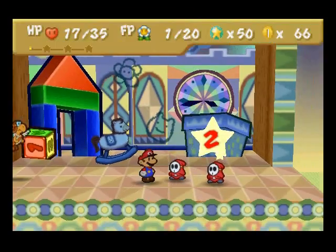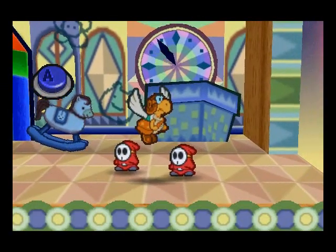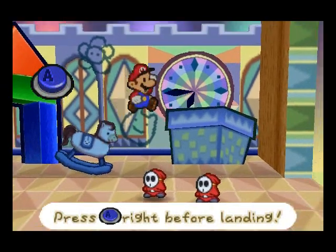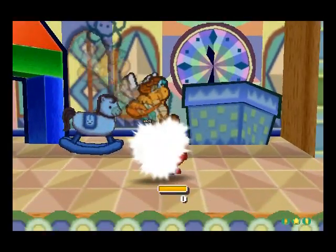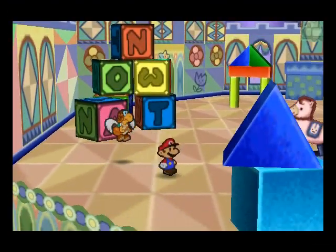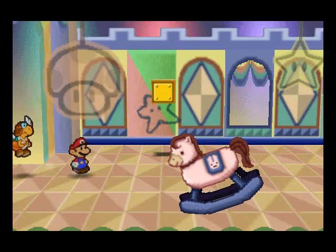Over here is the calculator for Ralph's shop. So after that battle we can get the calculator too. There's more cake mix, and a mushroom and stuff, and a fire flower, but we don't really need those items, so we're just going to head back along here.